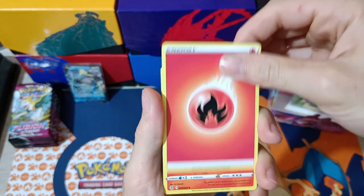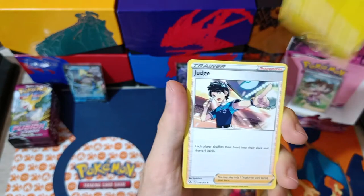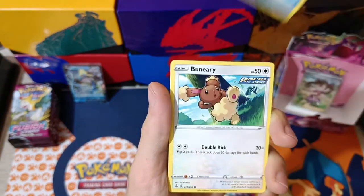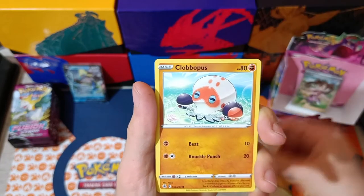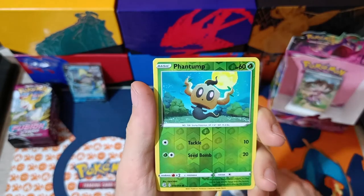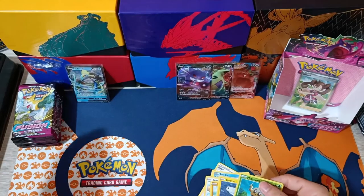Pack seven left side: Fire Energy, Magcargo, Charjabug, Judge, Toxel, Totodile, Venipede, Clobbopus, Tynemo. Reverse Phantump. And Accelgor Non-Holographic.